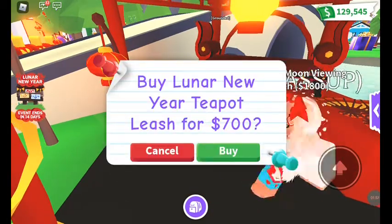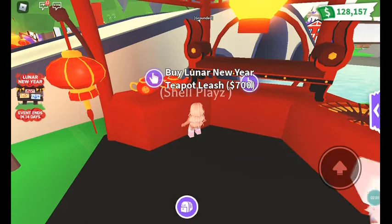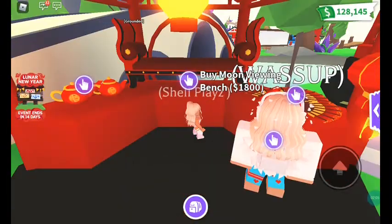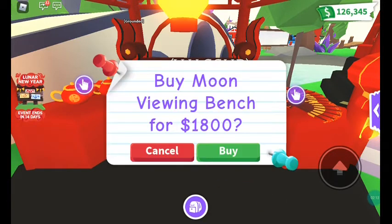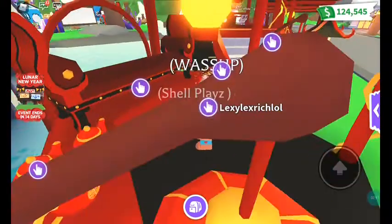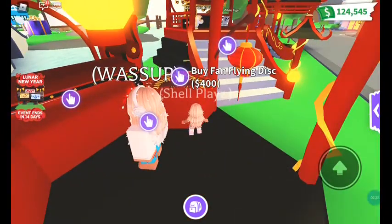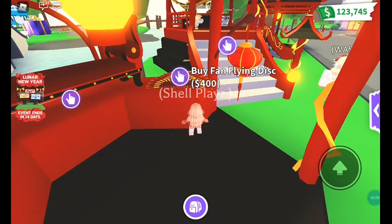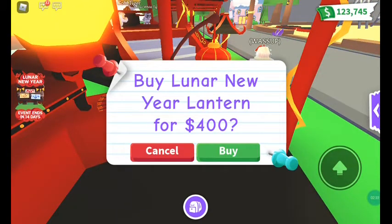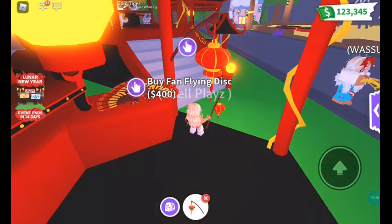Okay, this is the lunar teapot leash — let's buy two of those. That fan looked cool, and this says it's a moon viewing bench. I think it might be like a car or a seat? It says it's a bench. And then this is a flying fan disc — I'm buying two of everything so I have to supply Lexa as well.